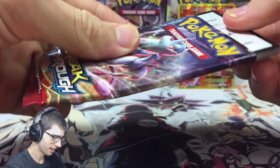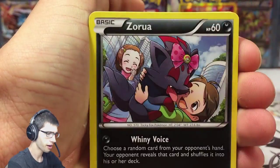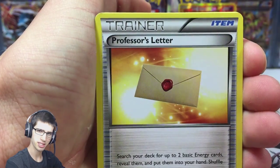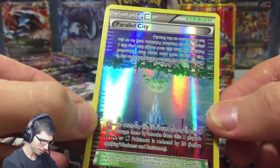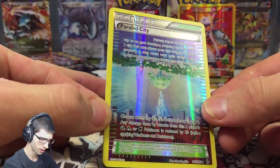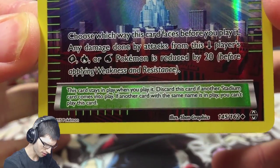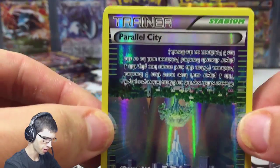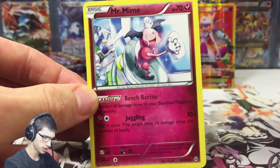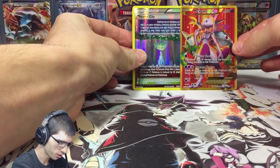Code number two just for that pull — I did not expect that at all. These Breakthrough boxes, the hype is just insane. Check out this card — the reverse Parallel City. That is amazing, the whole card is just hollow. This is the reverse of all reverses. We've also got a Mr. Mime, and Mr. Mime isn't too bad either with the Bench Barrier ability. Look at these two cards at the back — they look amazing.